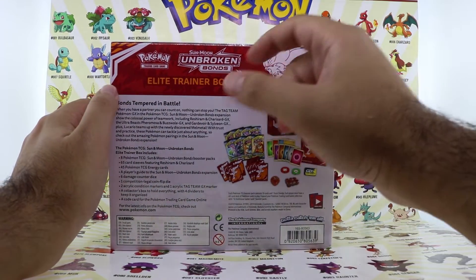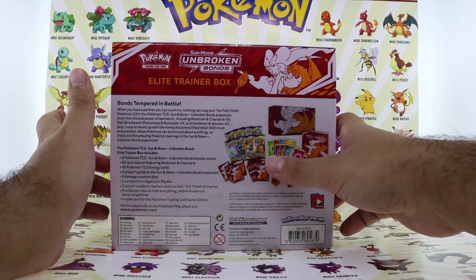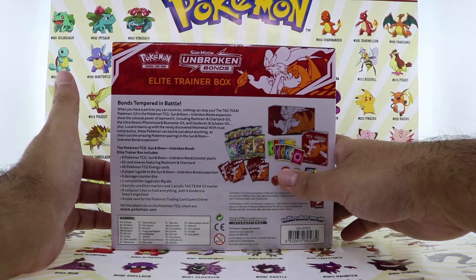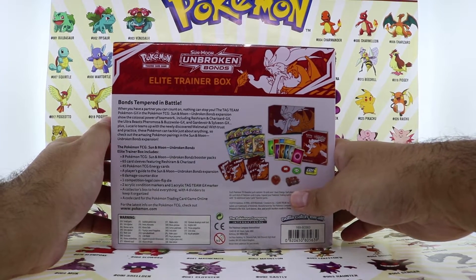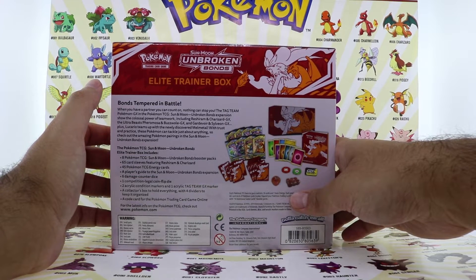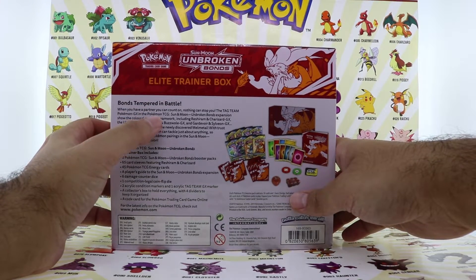Let's look at the box. It's the Elite Trainer Box — Bonds Tempered in Battle. The Pokemon TCG Sun and Moon Unbroken Bonds Elite Trainer Box includes: 8 Booster Packs, 65 card sleeves featuring Reshiram and Charizard, 45 Pokemon TCG Energy cards, a Player's Guide to the Unbroken Bonds expansion, 6 Damage Counter Dice, 1 Competition Legal Coin Flip Die, 2 Acrylic Condition Markers, 1 Acrylic Tag Team GX Marker, a Collector's Box with 4 Dividers, and a Code Card for the Pokemon TCG Online.